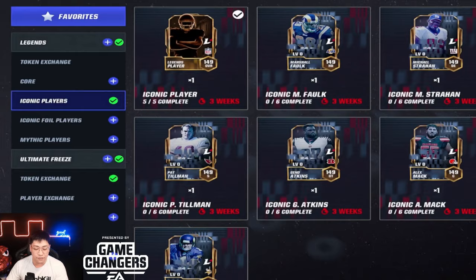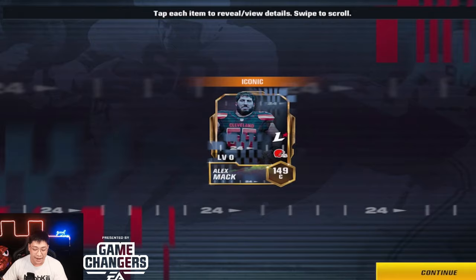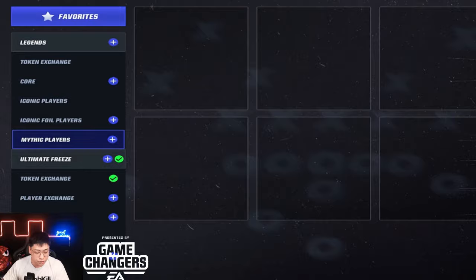Marshall Falk is 5'10", so it'll be a little interesting — I don't know how well we'll do on those 50/50 balls. I do need to go get one random iconic. What if we pull Falk here? We have a one in six chance to get Marshall Falk, but we are going to get someone new — Alex Mac — so we're going to throw Alex Mac into the set.